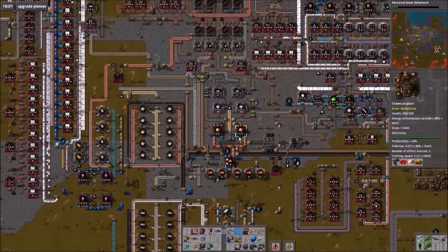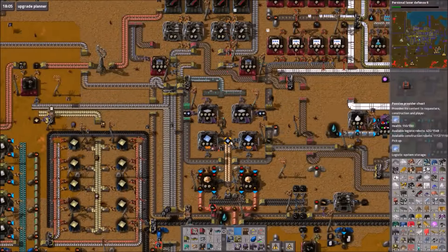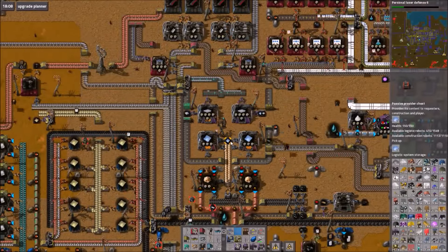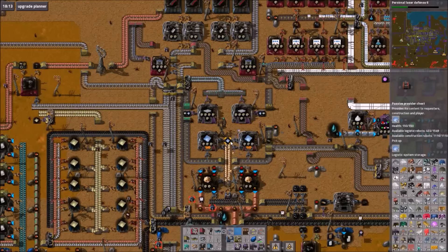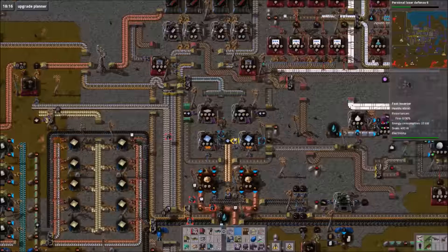Okay guys, hover over any chest that you can see and just look at the third largest item. We have 98,000 — sorry, copper ore. Just watch that thing climb. Yeah, that's six electric miners, that's it. A thousand, like every second.